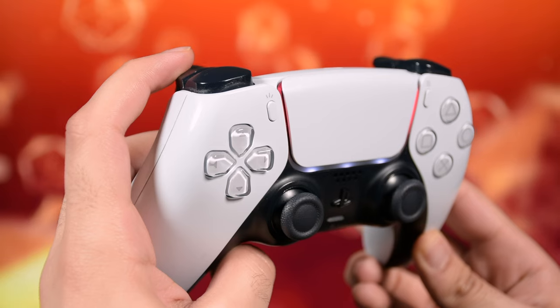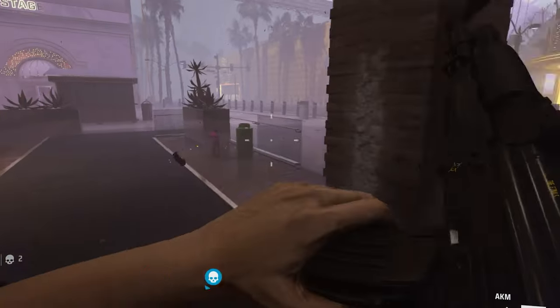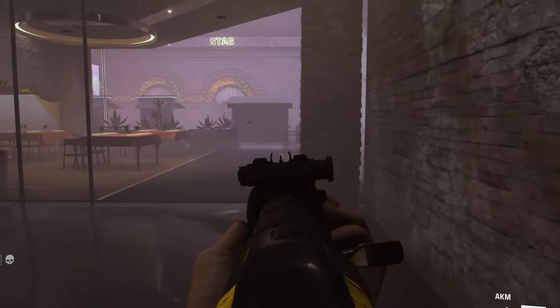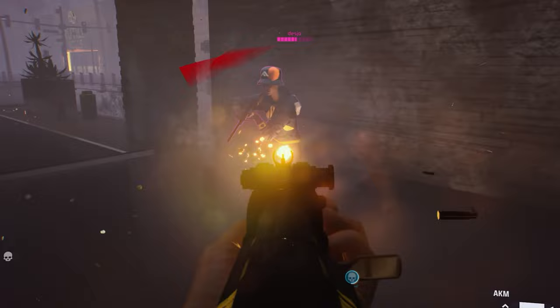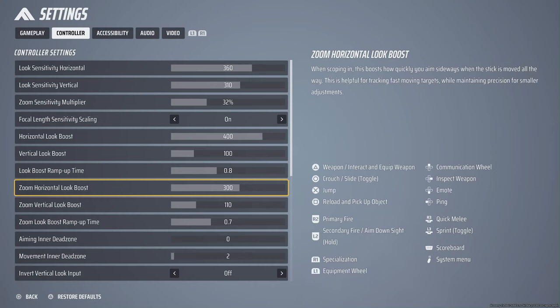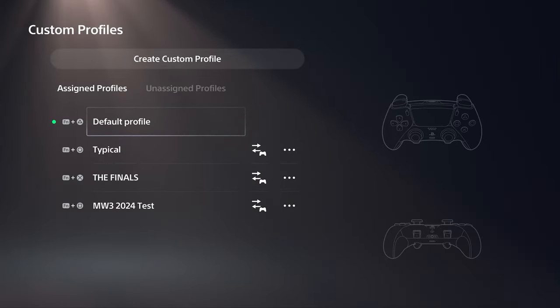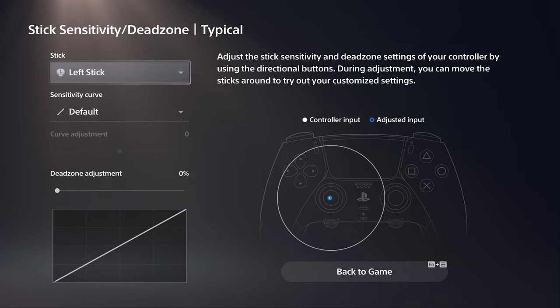We have the same boost option for Zoom, which is your ADS sensitivity when holding L2. Sometimes you try to keep on a target but because they're moving fast you can't keep up — this can help in those cases, but it's very dependent on the weapon. I have it on 300 for horizontal and 110 for vertical, with ramp up time at 0.7 seconds. I wish we had outer dead zone options to fix that little dead zone, but even DualSense Edge doesn't let you change the outer dead zone.